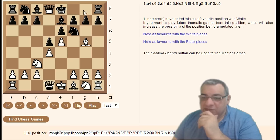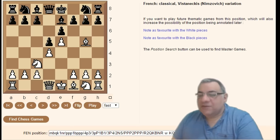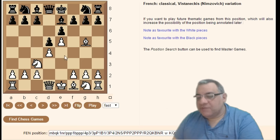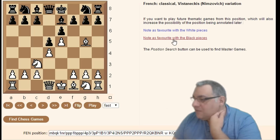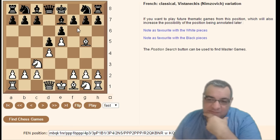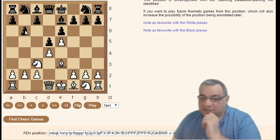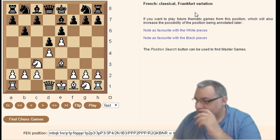You can actually play Knight g8 for the Classical — this is the Vistaneckius-Nimzowitsch variation, because the formula about development isn't so critical when the position is closed, so the backward development isn't completely ridiculous. The eccentricity of Nimzowitsch — perhaps sometimes just to wind up Tarrasch — but in closed positions he had a point. Bishop e3 b6 is actually the Frankfurt variation.